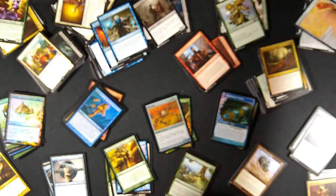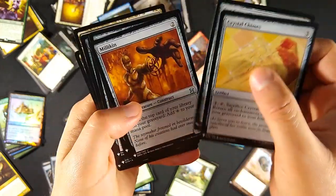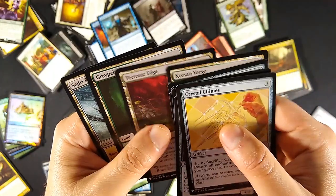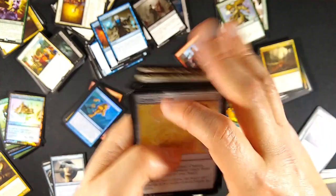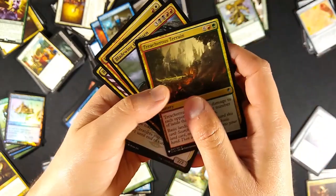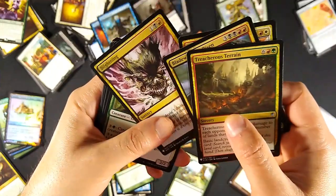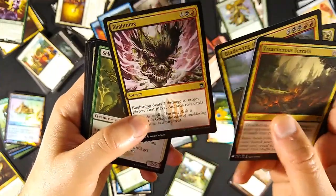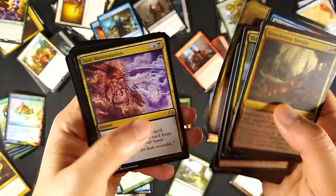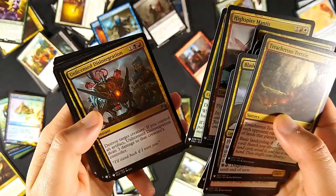Moving to the uncommons: Crystal Chimes, Sandstone Oracle, Millikin, Sorcerer's Broom, Kruphix's Insight, Tectonic Edge, Graypelt Refuge, and Sigirrif Refuge. In multicolored, the ones of note are Treacherous Terrain, Bladewing the Risen, Lightning Helix, and Blightening - I just love that name. You can make some cool decks from these. Again, I just got one of each, so not many duplicates - this is a great box for Commander.